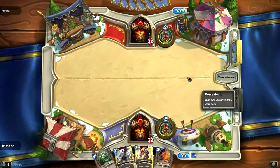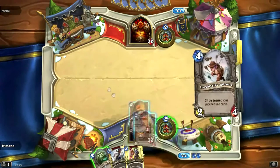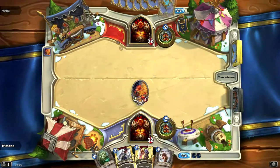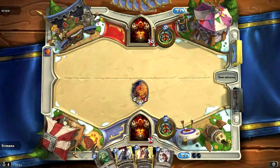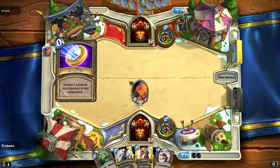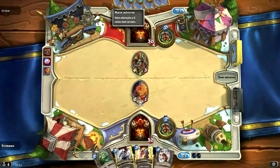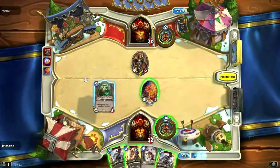N'oubliez pas l'important avec ce deck, c'est de piocher. Toujours essayer de piocher et contrôler le board. Essayez de ne jamais vous faire dépasser au niveau du board. On imagine qu'il va jouer l'acolyte de la souffrance. Je pense qu'il doit jouer Grim Patron.